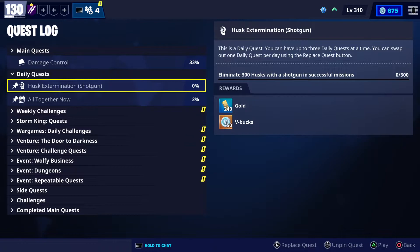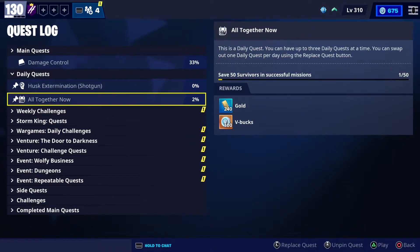In the quest log there are daily quests. As you can see, I have this one today: it's husk elimination using a shotgun. I need to eliminate 300 husks with a shotgun in a successful mission. Remember guys, always complete it in a successful mission. That gives me 50 V-Bucks, but maybe you can have a 100 V-Buck daily quest — just like this one from yesterday: save 50 survivors in a successful mission, and I'm gonna get 100 V-Bucks.